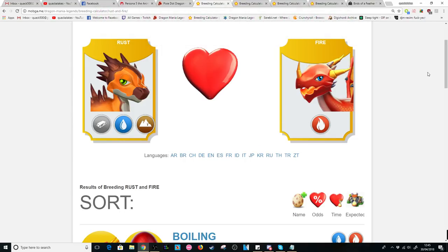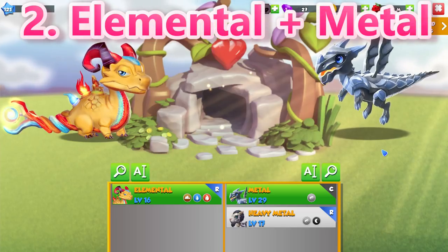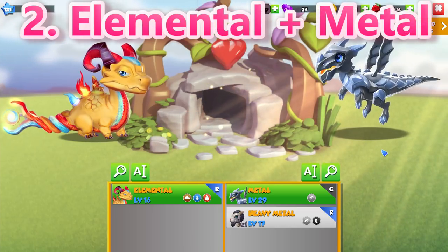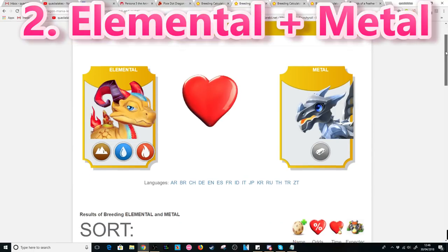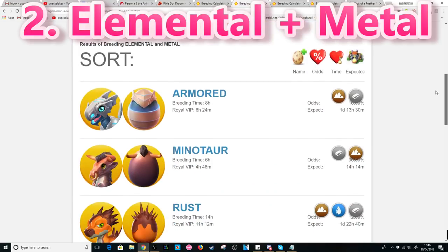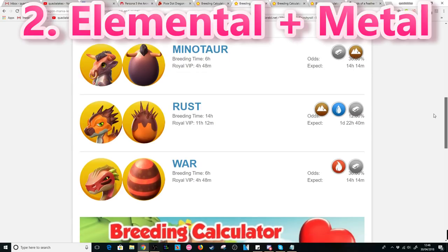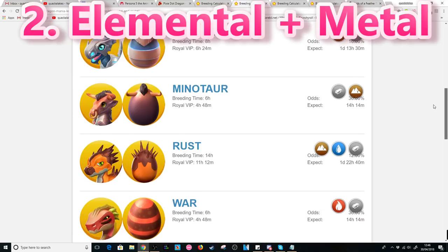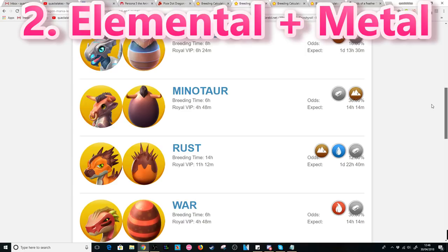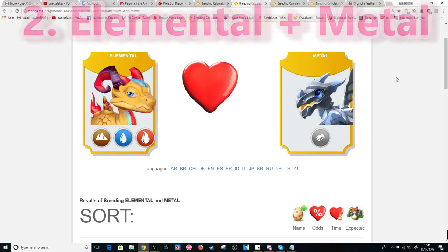If you do not have the Rust Dragon, the second best combination I would suggest is the Elemental plus Metal Dragons. The Elemental is still a relatively easy dragon to breed, and with this combination there are just four possible outcomes, giving you around a 3% chance to breed the Pixie Dot. The breeding times are a little bit higher than with the first combo, but it's still an extremely good combination to use.